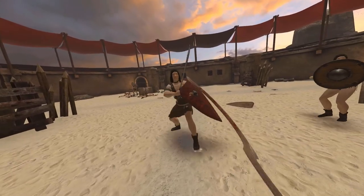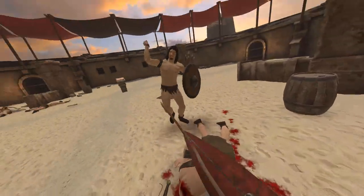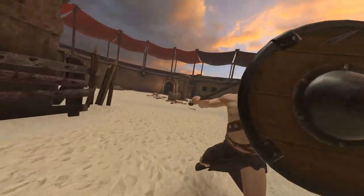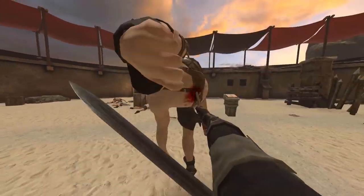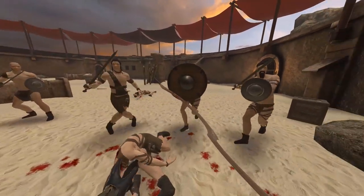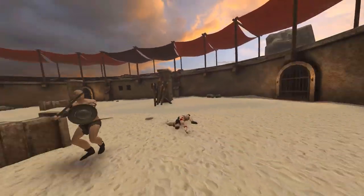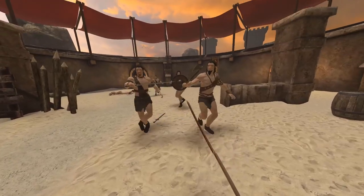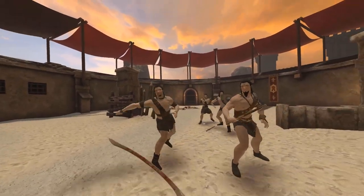The hook of the blade can be used to trip enemies or reach around shields. Don't be deterred from thrusting with this weapon either — with the tip of the blade and a hard thrust, it was more than capable of taking out enemies. Fighting with historical weapons is one of my favorite things to do in Blade and Sorcery, taking a trip back in time and emulating the spirits of warriors who, in their time, stood on top of the world.